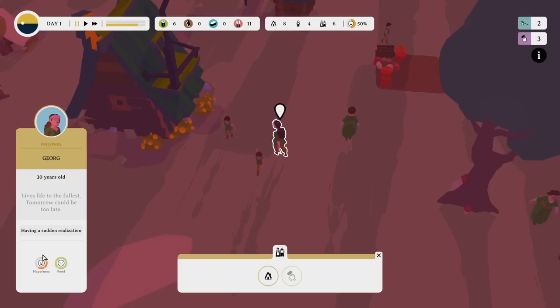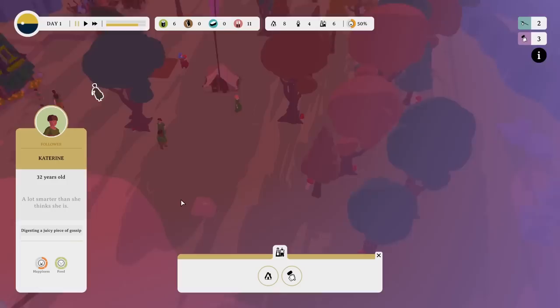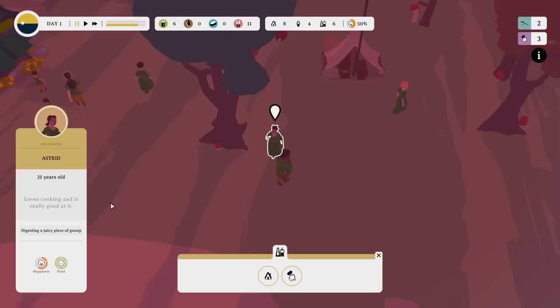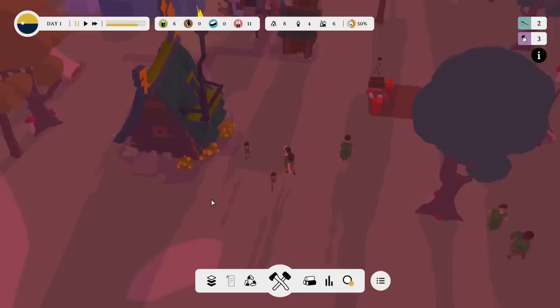Food is completely fine for Georg, happiness is three out of five bars — okay with life, sort of jolly, but could be happier. There's Katrin, 32, a lot smarter than she thinks, digesting a juicy piece of gossip. Sif, 28, favourite colour Magic Hour. Astrid, 31, loves cooking. And Olaf's having a realisation too — but his 'your mama' jokes are getting old. They never get old, Olaf.